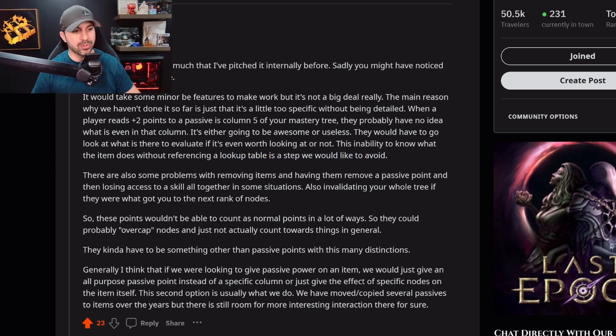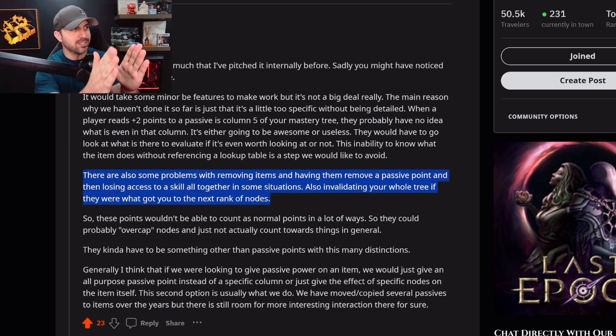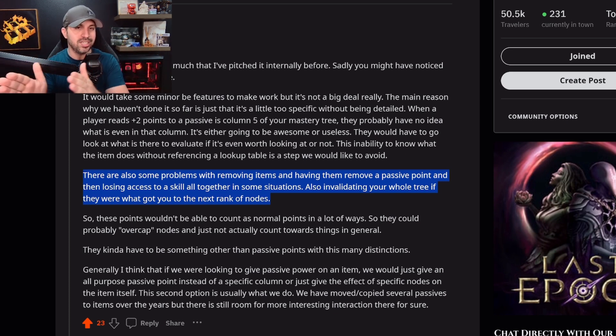There are also some problems with removing items and having them remove a passive point, then losing access to skills altogether in some situations — also invalidating your whole tree if the item was what got you to the rank of the next nodes. Inside Last Epoch, every five points basically unlocks the next notch in your passive tree and unlocks skills. So if you had plus five to a passive and it moved you up, then you took the item off, you're going to lose access to that.